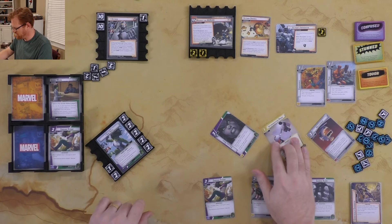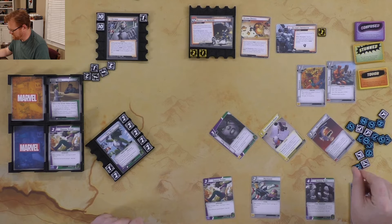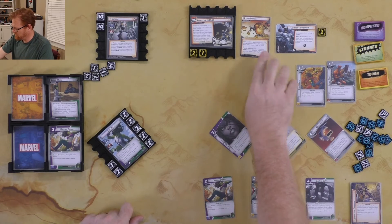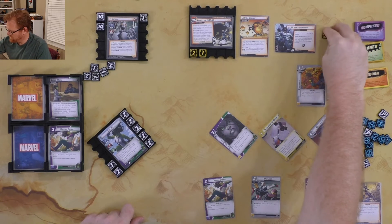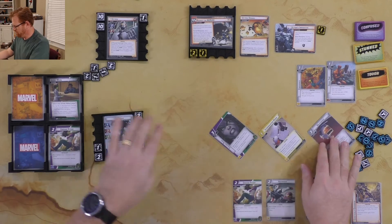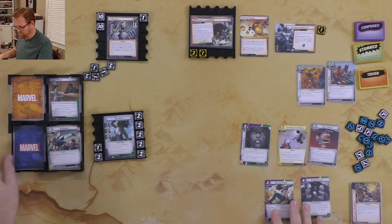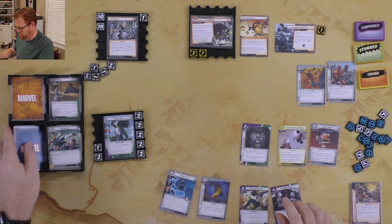I use the Interrogation Room — remove a threat from Ultron's Imperative, knocking it down to one. I'll be done and untap. Holding on to Ground Stomp and Gamma Slam, drawing two cards: one, two — Nick Fury. All done.